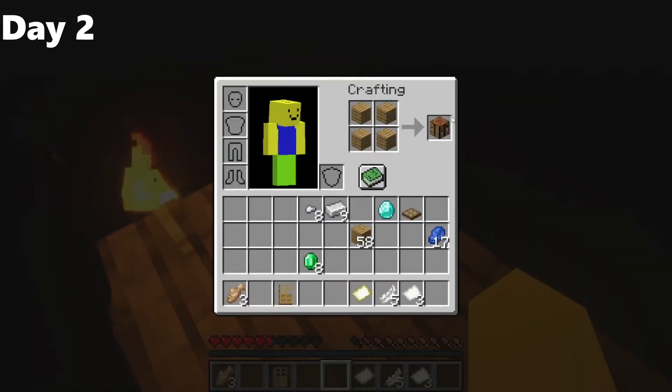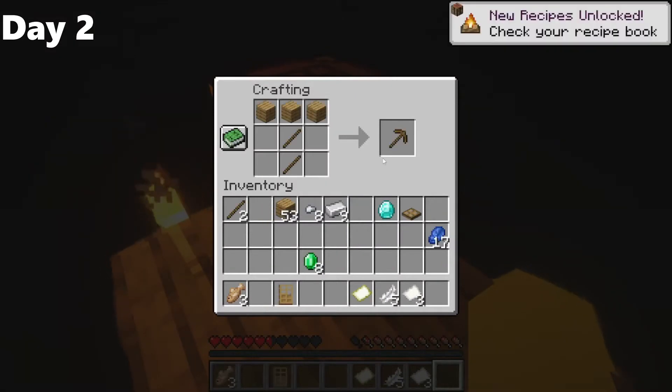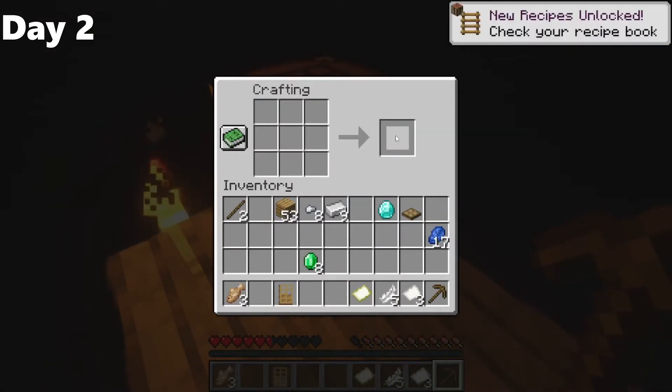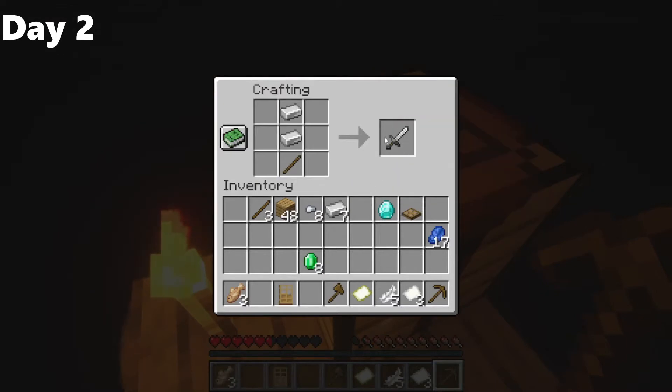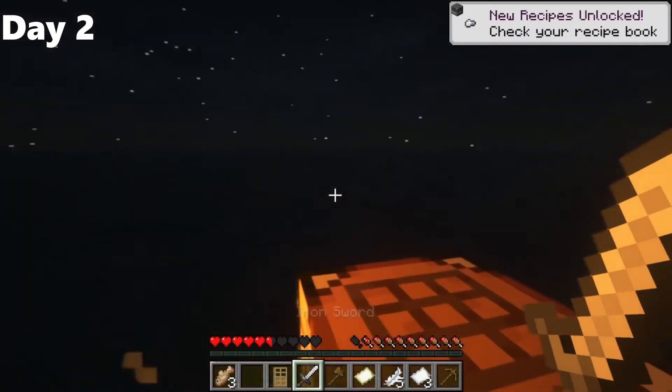I crafted a crafting table so I could make some tools, which will make things faster. I crafted wooden tools but didn't realize I had iron at the time. I then made an iron sword because I would need to fight a lot of sea creatures in the future, so I needed to be prepared.